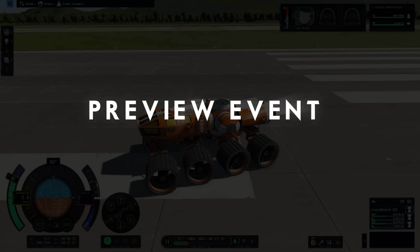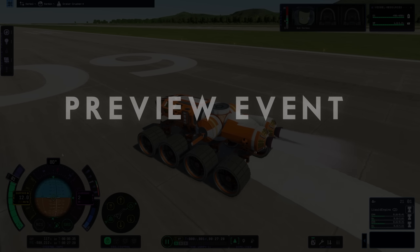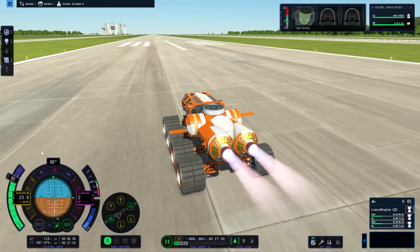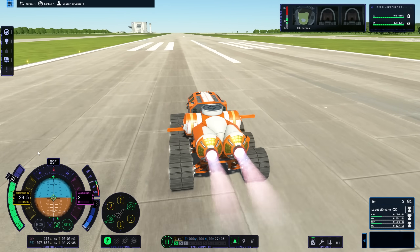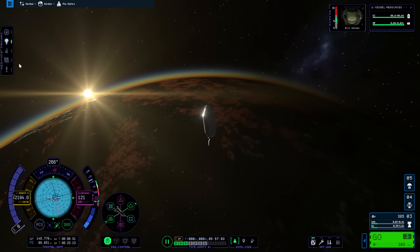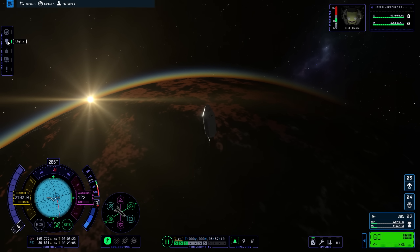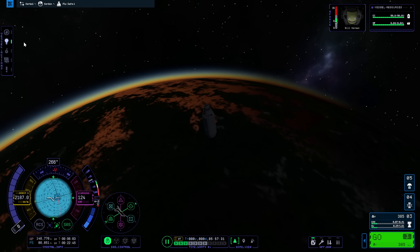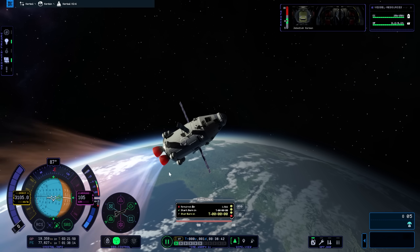The KSP2 preview event itself took place at the European Space Agency in the Netherlands. Private Division arranged for both accommodation and travel and invited a large number of individuals along, including space enthusiasts, gamers, and journalists. The footage you're looking at on screen right now was captured from my play session.